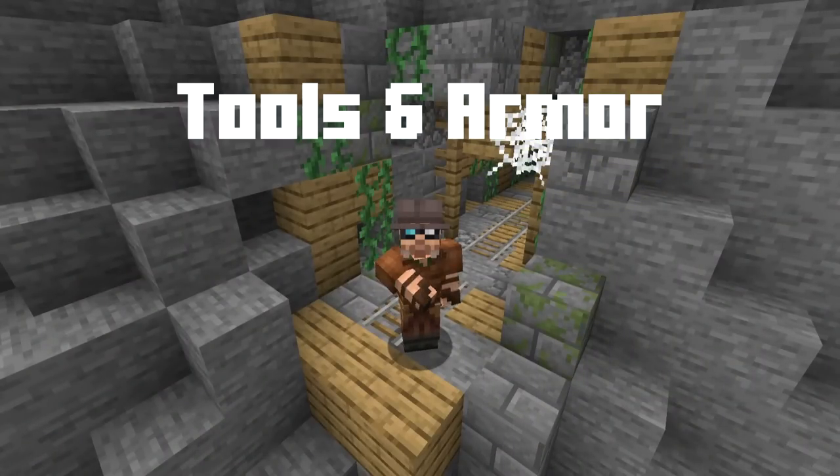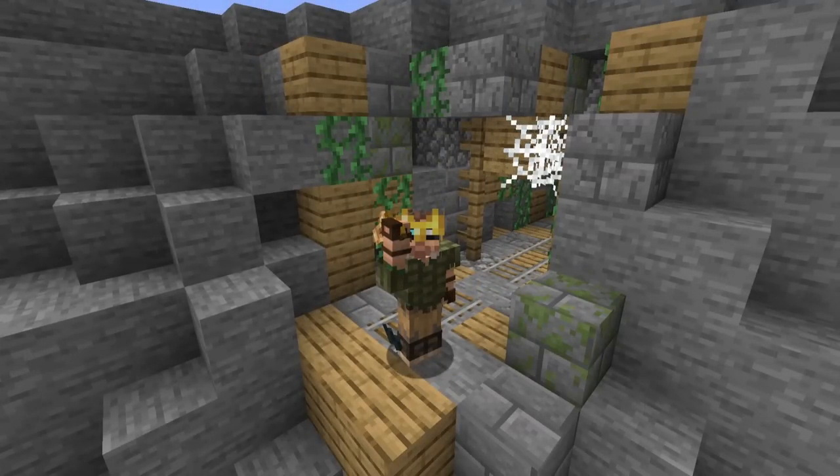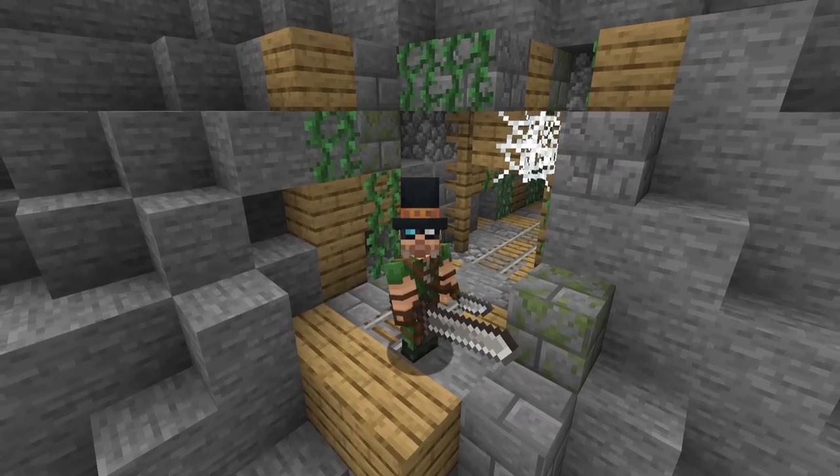Going through your tool and armor progression, it's pretty much standard vanilla stuff, but there are some new items, none of which are made from any new ore variants or anything like that. Instead, they're made either as mob drops or by finding things as loot. They don't really overpower anything — they just give you a few different options, some of which are just aesthetic.